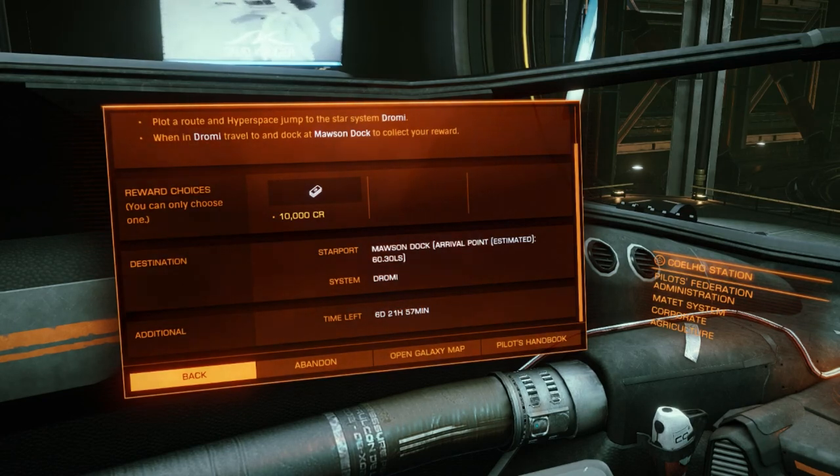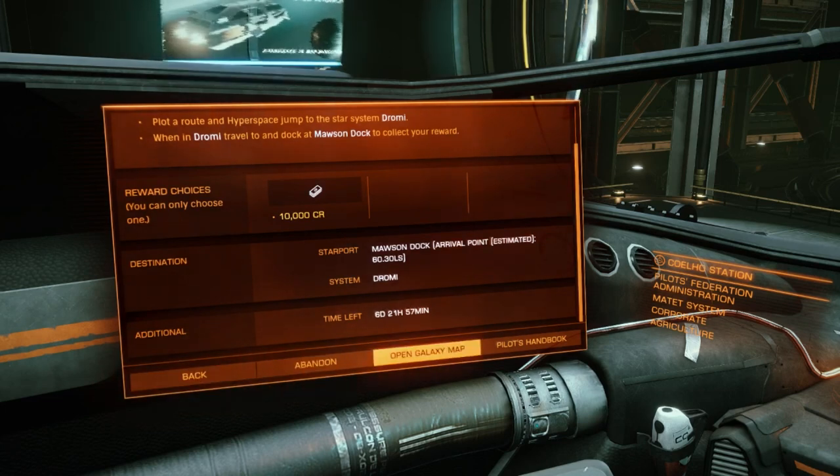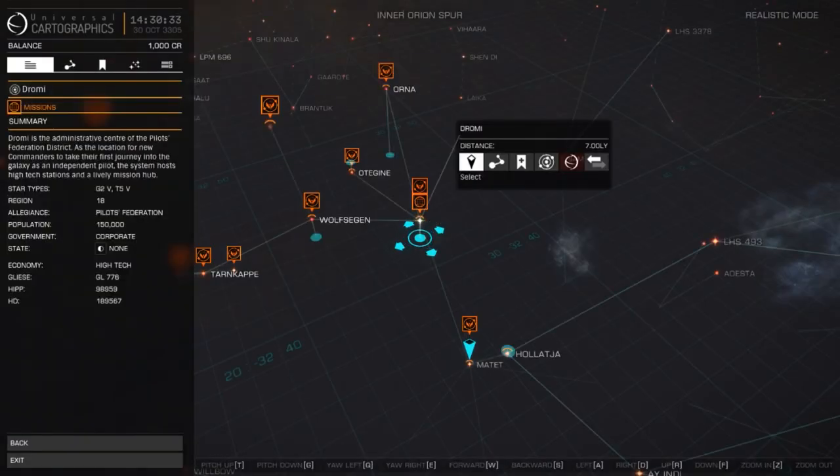We have six days, 21 hours, and 57 minutes to complete this task. Missions usually have a time limit — some longer, some shorter — so it's always worth checking that you have enough time. I'd encourage you to open the Galaxy Map at this point so you have an idea of where we're traveling to. Press Space to open the Galaxy Map and you'll have it in front of you.